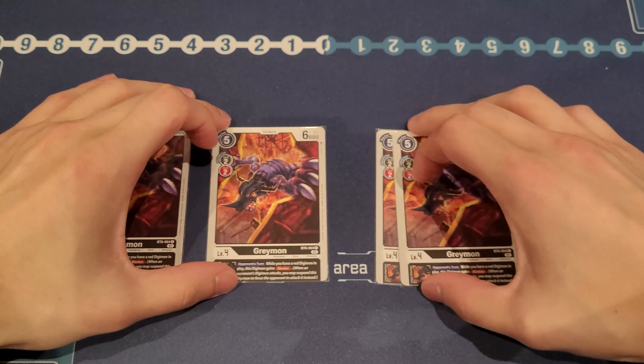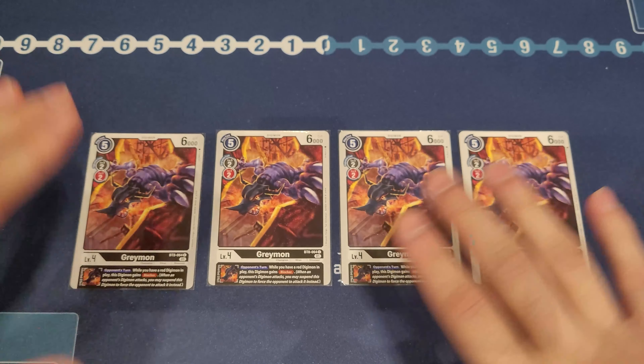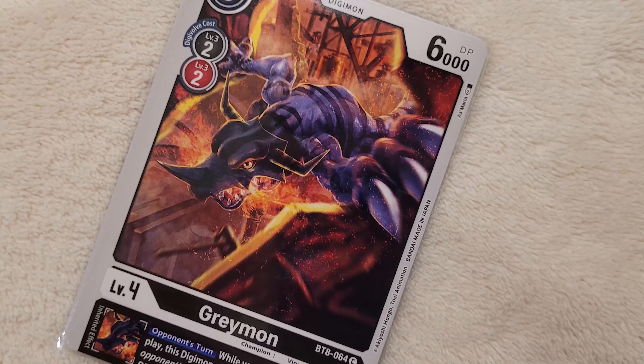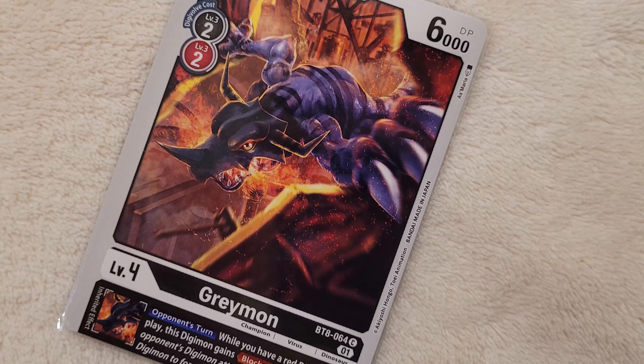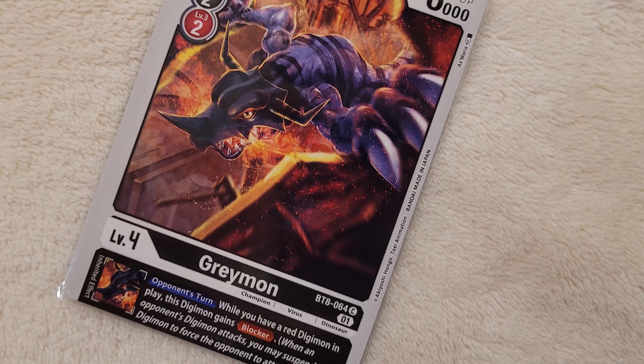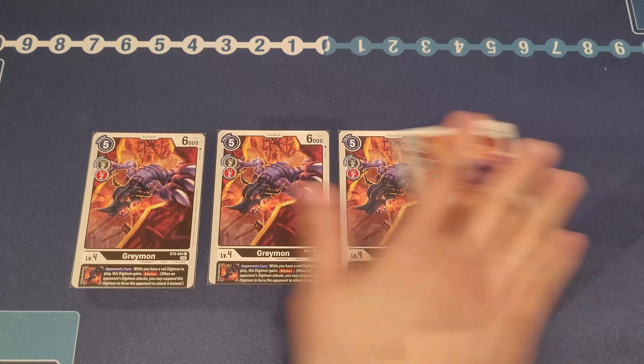Moving on to our champions. Starting off with the brand new black Greymon — it's only a five cost but has 6000 DP, which is really strong. It offers an inheritable where, if this Digimon is red, it gains Blocker. That's really good because it gives your top end some defensive capabilities. It can also Digivolve on top of a red or black level three, which is great. There's a lot of mix and matching between red and black in this deck, and that's why this Greymon is really good.